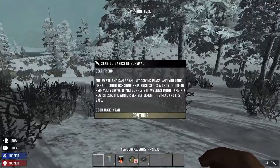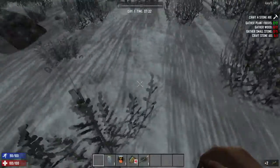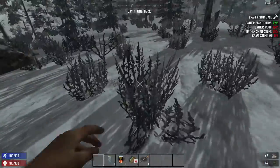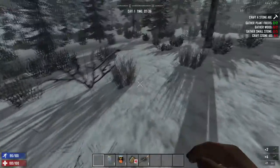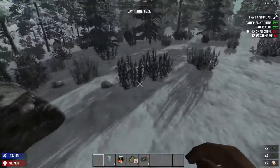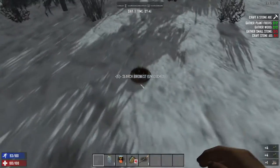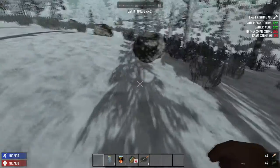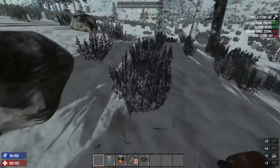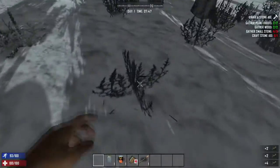We get some little quests here to teach us how to play. It's gonna have us make a stone axe, so we're gonna start out by punching plants and trees - just like Minecraft. We also need a little bit of wood and we will craft our first stone pickaxe here. If you see any bird's nest, always loot those. They have feathers which you will need to make arrows. It's a very good starting weapon, and it gets your weapon crafting skill up when you make arrows.